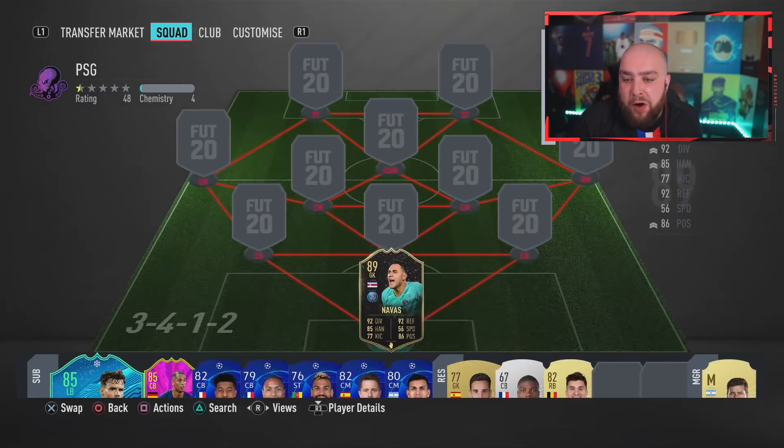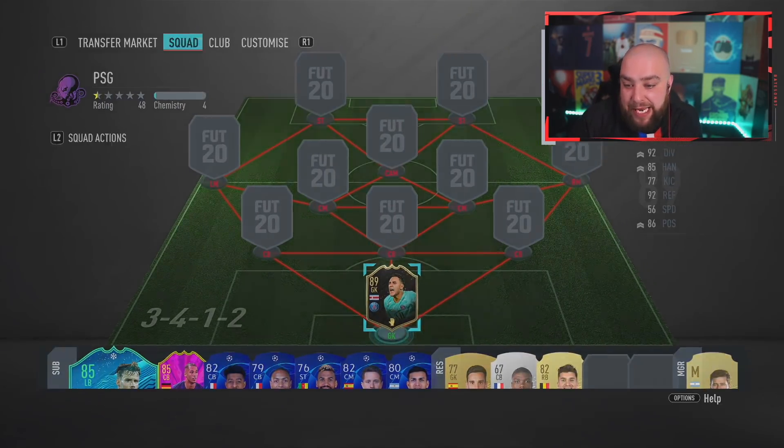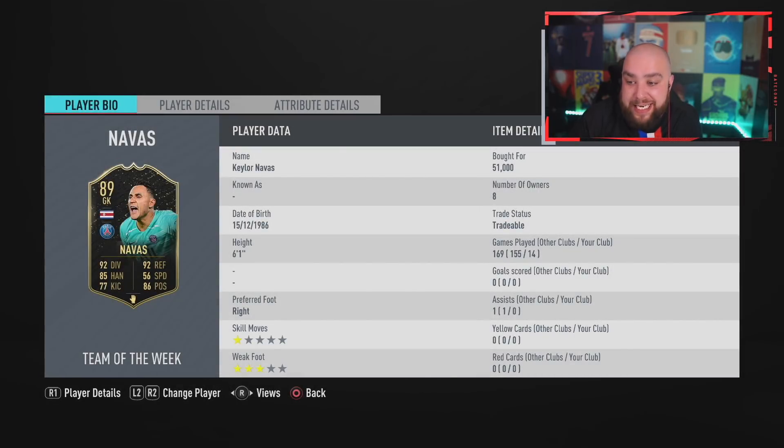So starting with the goalkeeper: in-form Navas, 89 rated. As you can see guys, I've actually got an assist with him.